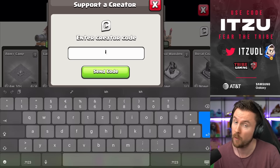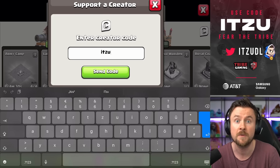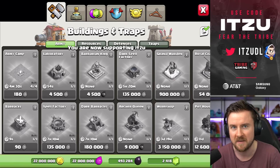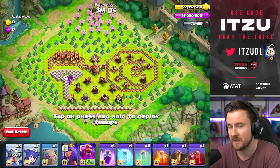If you want to buy anything from the in-game shop, or for example buy the new gold pass, make sure to support your favorite content creator with their creator code. If you want to support me, it is creator code Itzu, and I really appreciate that.